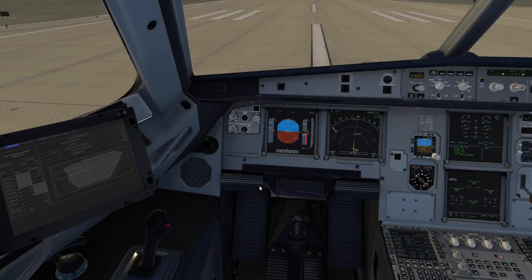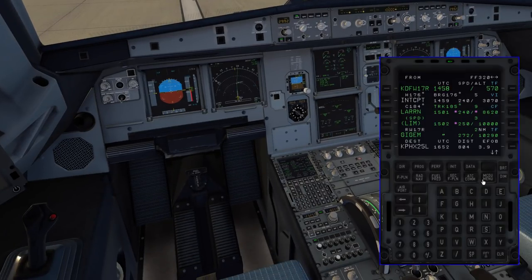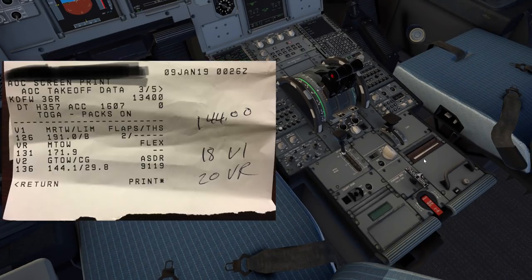I was asked how do you know your takeoff performance numbers - not just your speeds but your accelerate stop distance and how long your takeoff roll is going to be. When we get our performance data sent back from the ACARS through the YATSU program it actually prints out on this printer. I'll post an image on screen of what a takeoff report actually looks like with all the pertinent information.